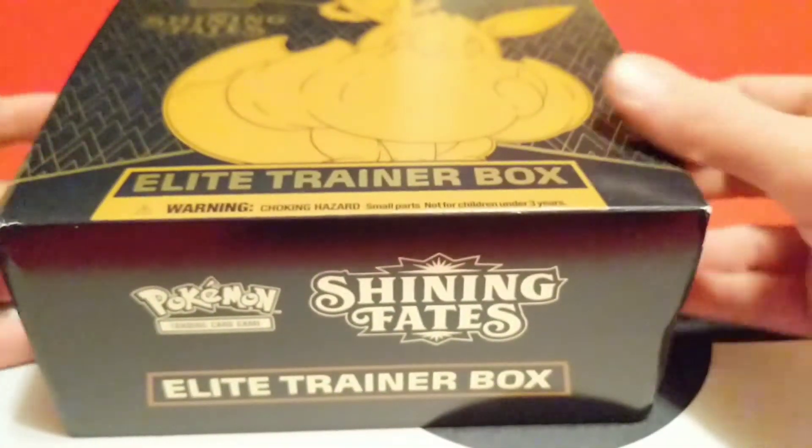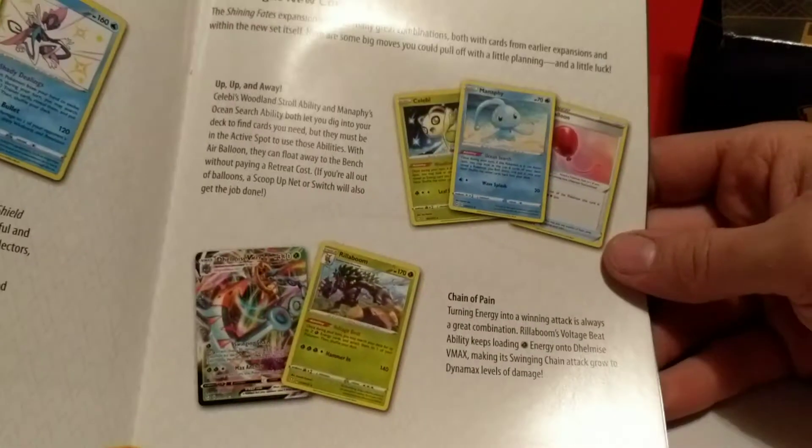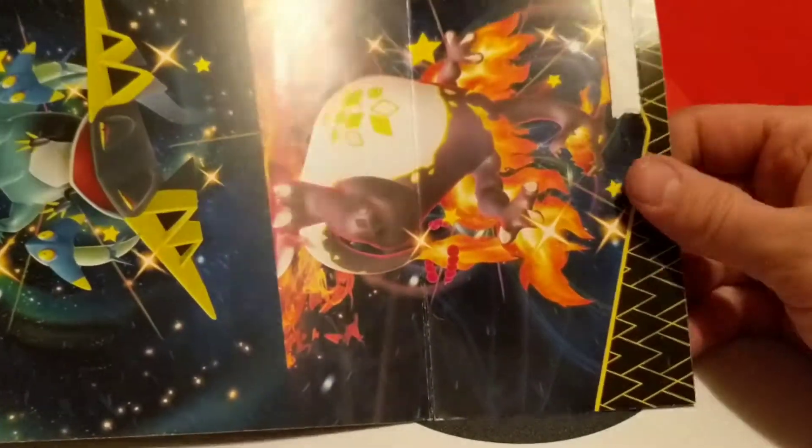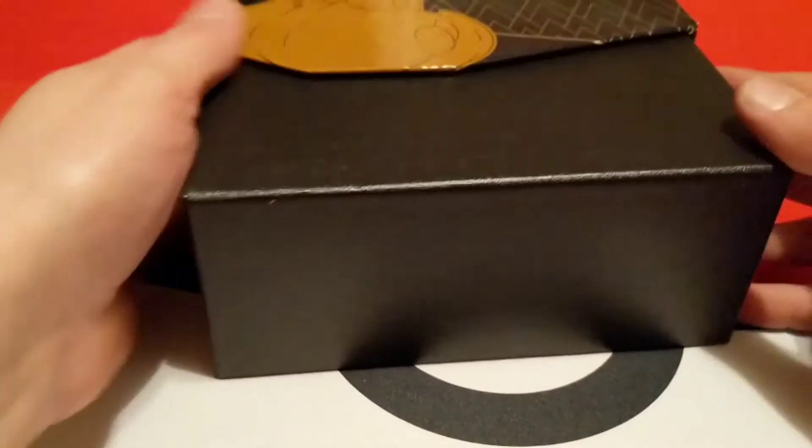Let's get the plastic off and see what happens, see if we get any good pulls. Plastic is off, let's pull the cover off. We got the player's guide — I'm sure most people have seen the cards in this set by now. Flipping through it covers the different stuff and all the cards in the set. The pack inside has the different Shining cards: Charizard, Dragapult, Toxtricity, and Corviknights.